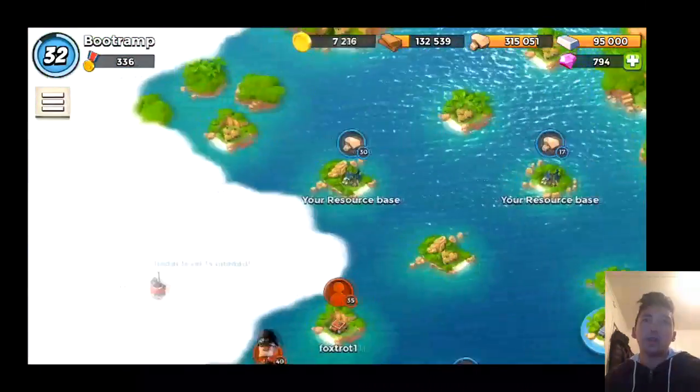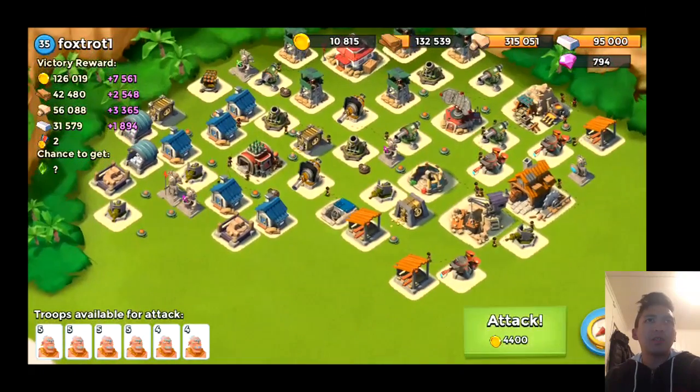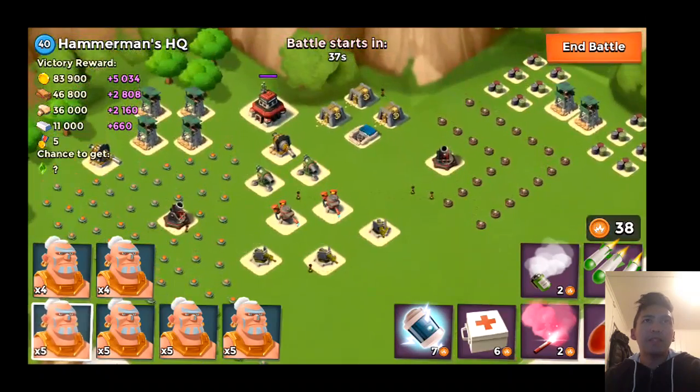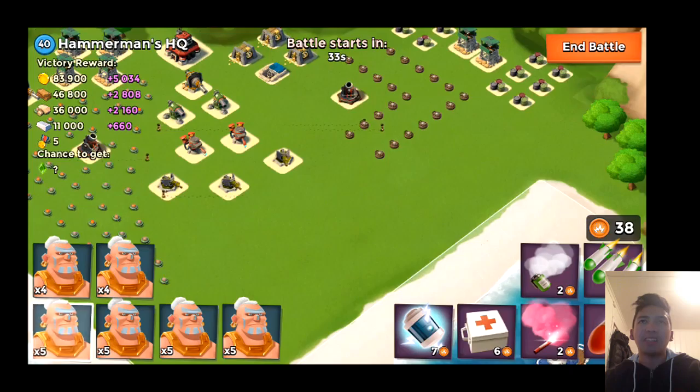We go directly to the headquarters and smash it. We also have a new guy here, Foxtrot One, who popped up on my map, but we're just not gonna take care of that guy now. This is the Hammerman HQ level 40 — a lot of mines on the left side and boom mines on the right side.